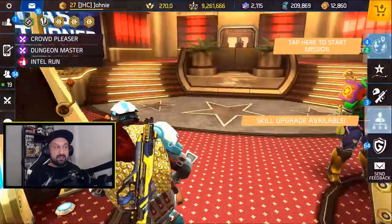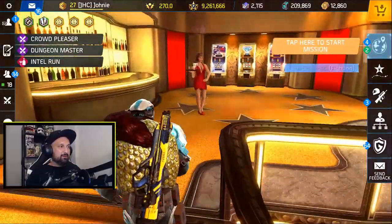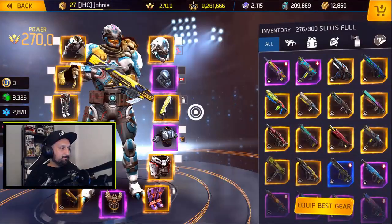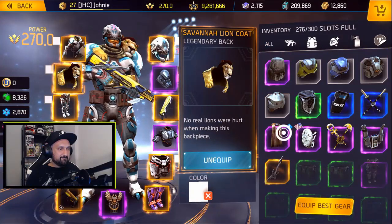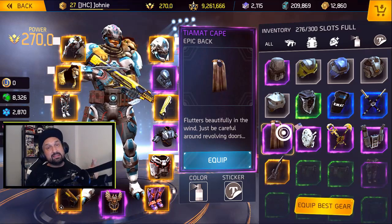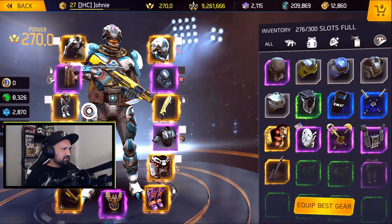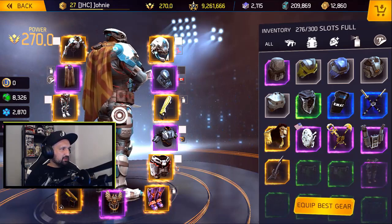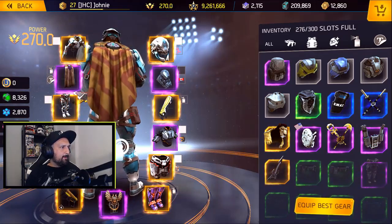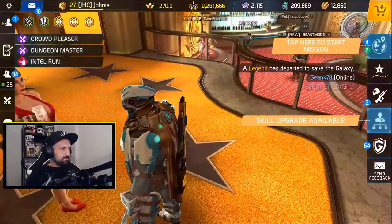Did you guys try and get any luck? We might go for some gambling since I got a good deal. But let's look at that cape first — the chick is gonna love it, I'm sure. Two spins for the Tiamat cape! You can paint it, you can put stickers on it. It's longer I think than the one on the necro bundle. Yo baby, how do you like that? Say something, baby — I think it looks cool.